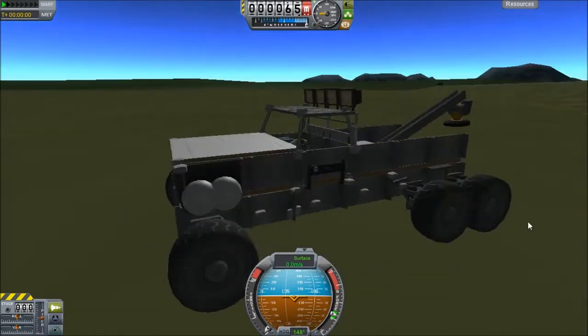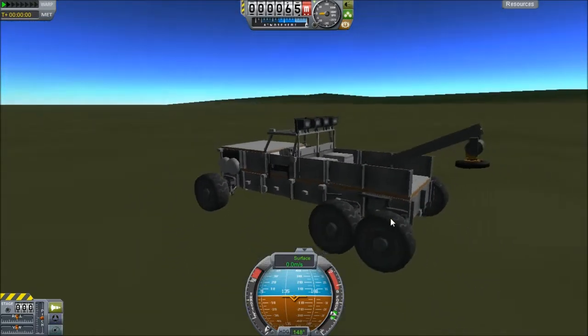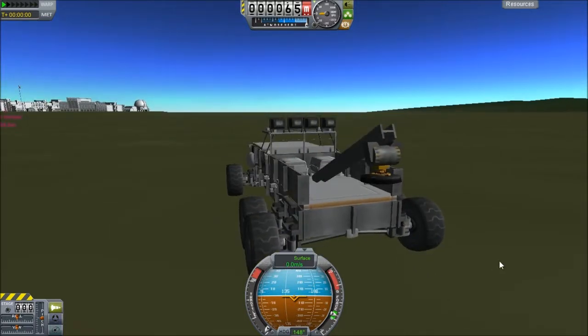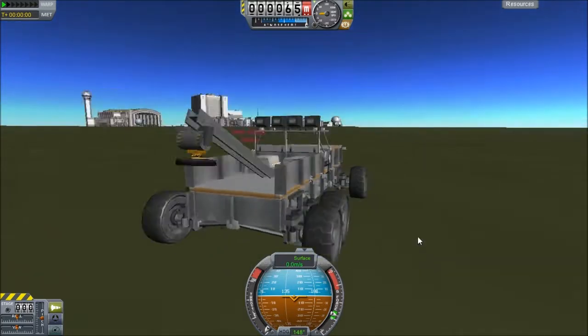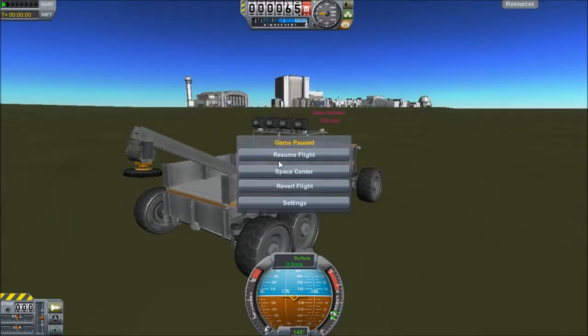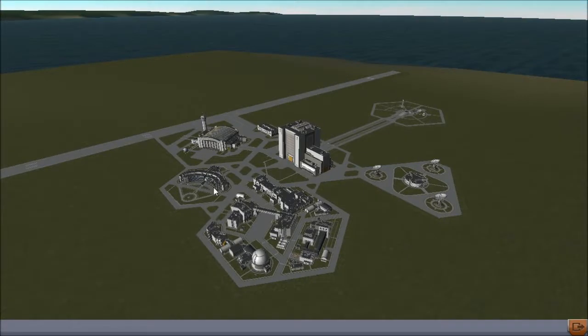Let me see if I can remember the action groups I set up for this thing — okay, that's down and that's up, and that turns it on and off. I'm using the magnet. All right, so let's get another vehicle out here and tow this vehicle around a little bit to show you how it works.